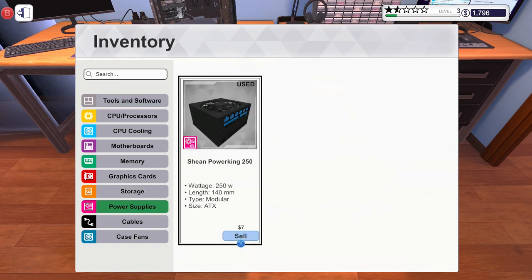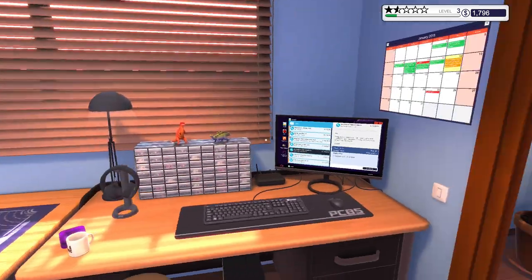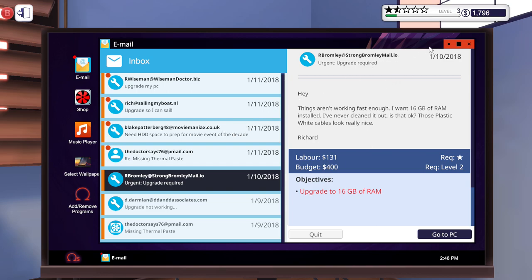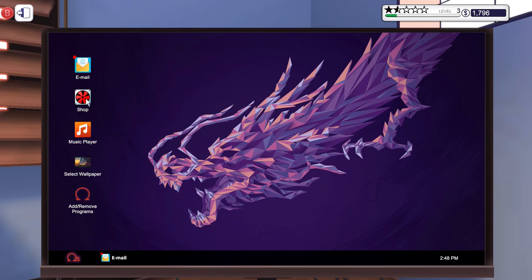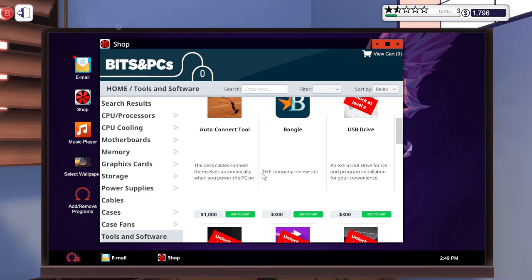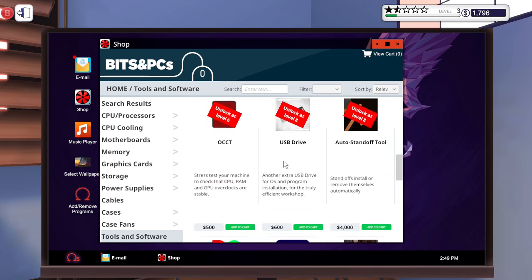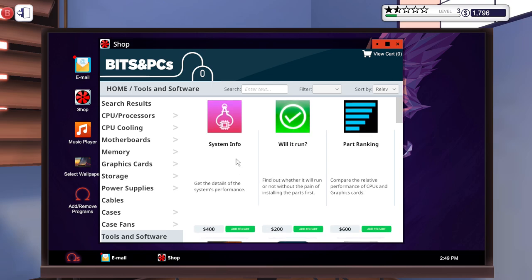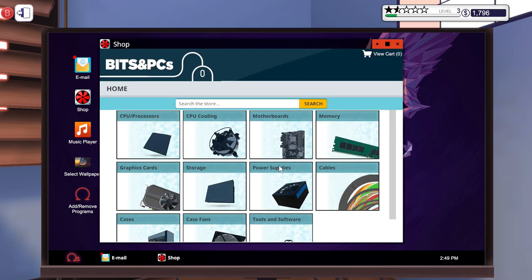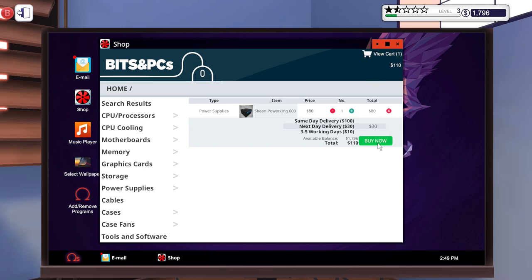I need to go to power supplies — what do we need? We need 600 watts or better. Look how many emails we have from people — our business is getting a little bit busy right now. Tools and software — Bongle, do we seriously have to buy the website? Auto connect tool — oh yeah, these are perks basically. Will it run? System info, parts ranking — that's interesting. Power supplies — I need a 600 watt. That should be the one — it's going to come tomorrow.